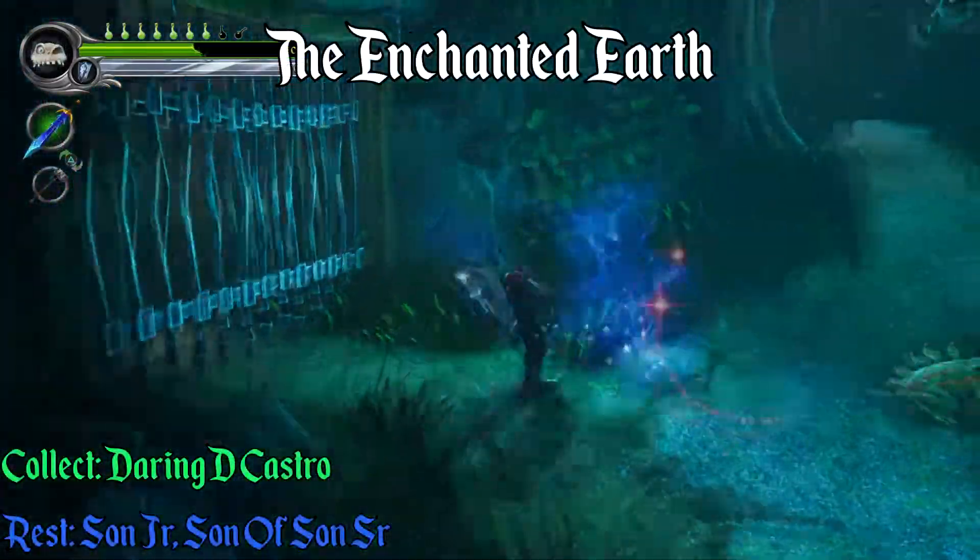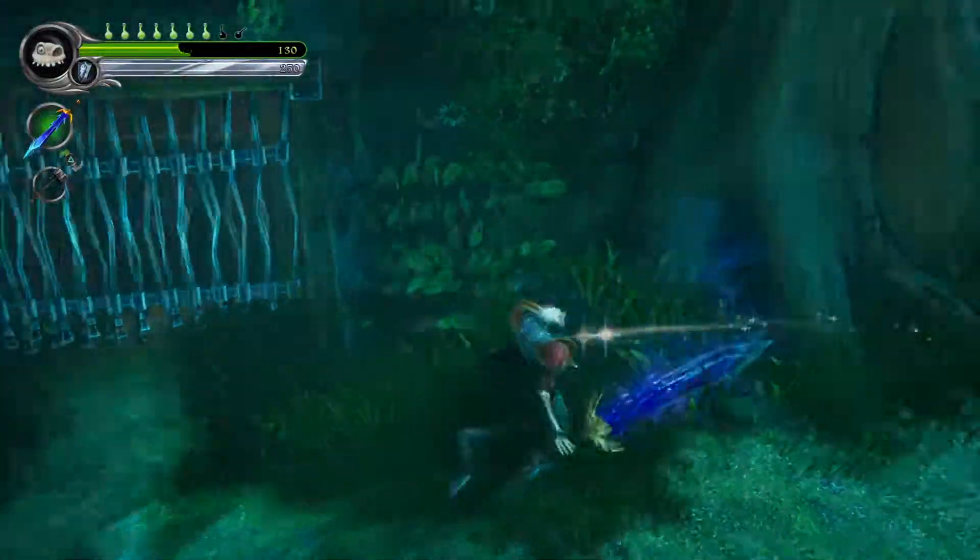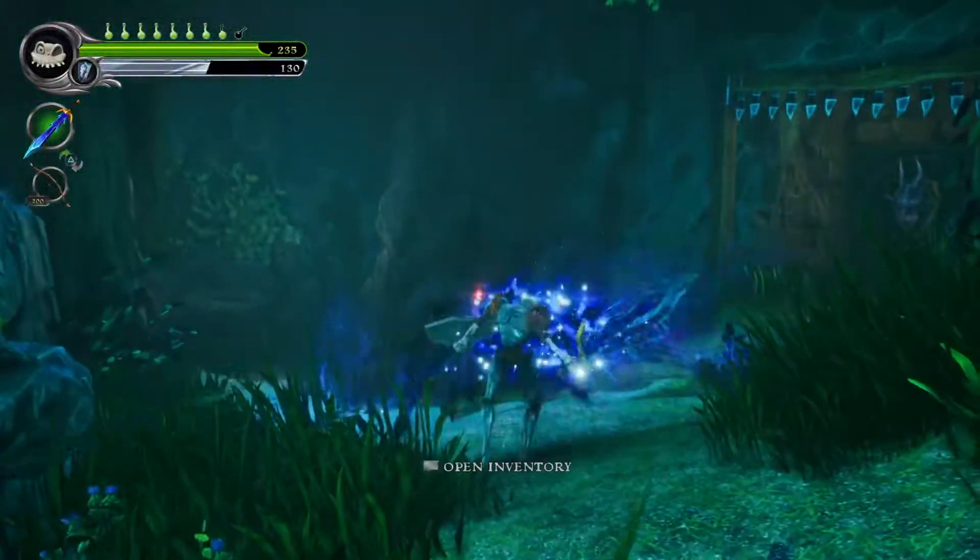At the very start of the enchanted earth, you'll have this gate on your left hand side that's locked. You have to free the shadow demons and then come back here and use the soul in front of the gate.